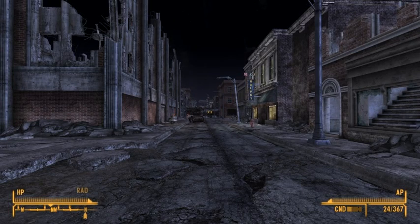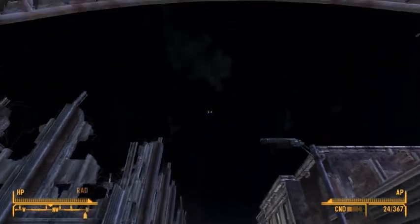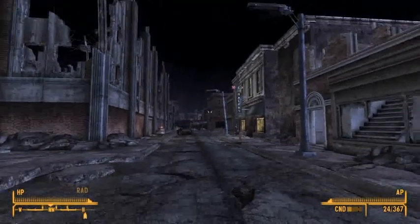Hey guys, this is TheTuninator bringing you another Fallout New Vegas video. In this video I will be showing you how to find the Euclid's C-Finder, which is the range finder and targeting device for the Archimedes 2 orbital laser — which lets you call down a giant laser strike that will blow up everything nearby.